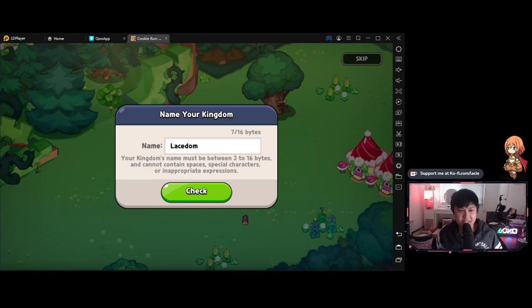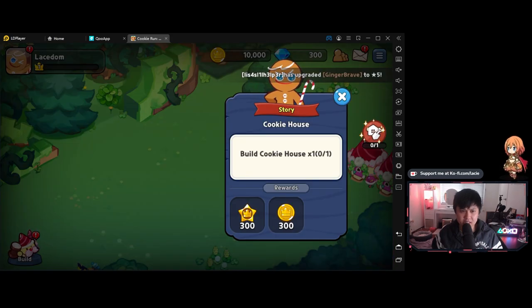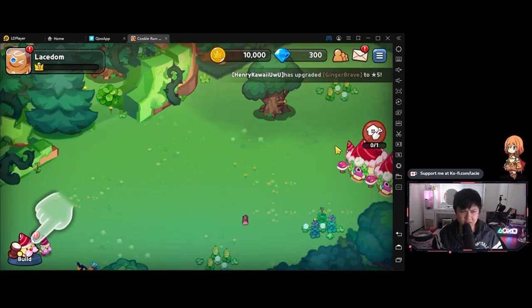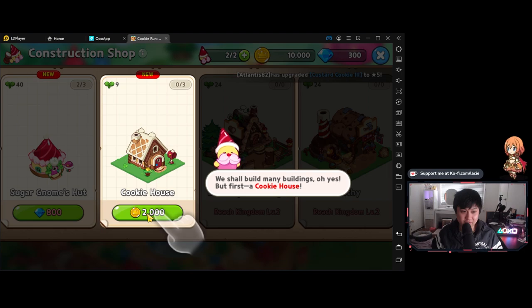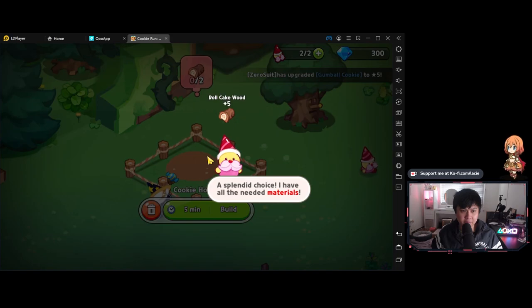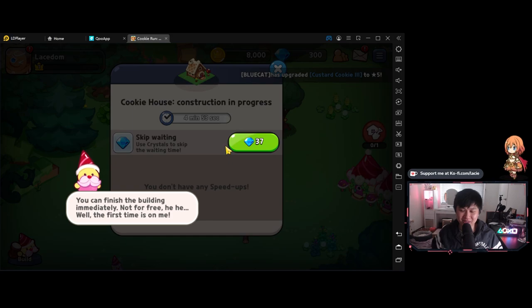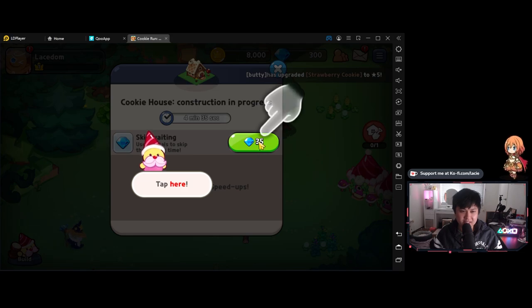Our kingdom will henceforth be named the Lacedom. Next we need to build a cookie house — clicking this build button over here. Cookie house costs 2000 coins, and then we can place it down and get some roll cake wood. Now let's build it. I see a lot of microtransactions incoming — I knew it. This is the first thing that came to mind when I saw a building progress bar. That's 35 gems — it is what it is.